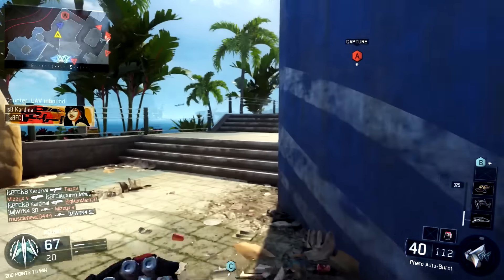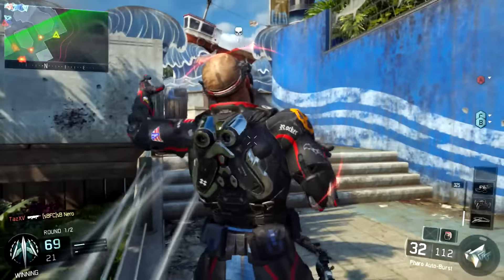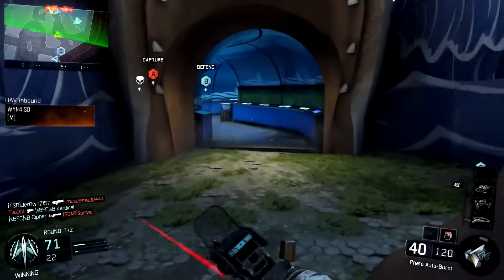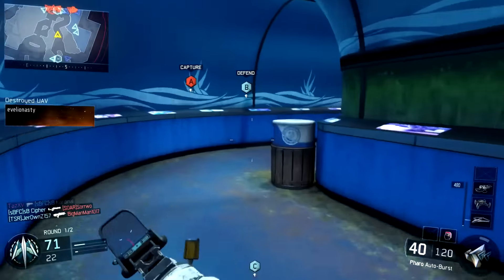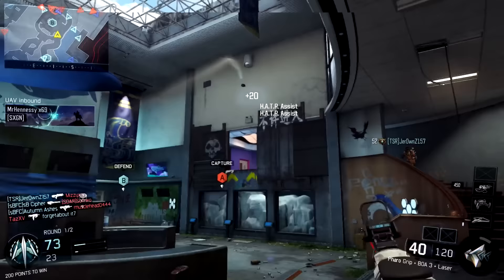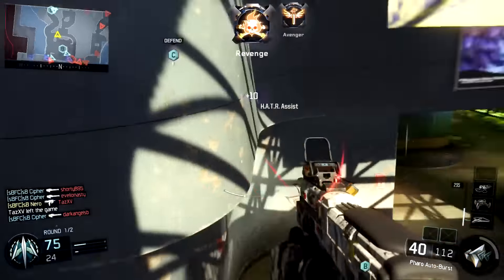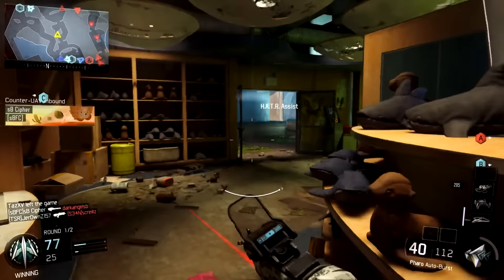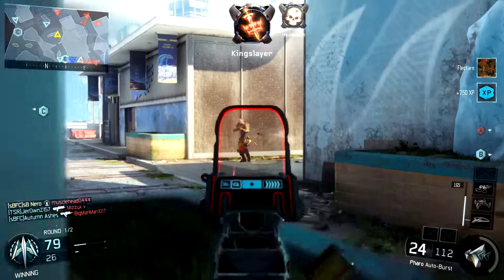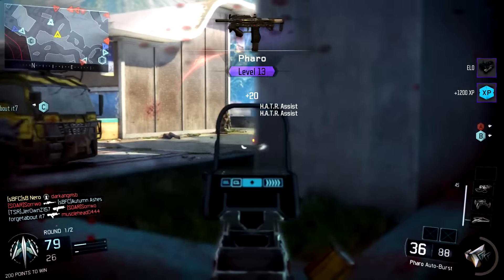A lot of people don't even give it a chance because it's a burst SMG. They may die to it and think, how did I die to that — it's a burst SMG? But if you actually try out the Pharaoh — I think you unlock it at level 31 or somewhere around there — I think you're really going to enjoy it. If you're an SMG player that likes to rush, I don't think there's a better weapon to rush with. Shotguns in this game you could argue are better, but they're so inconsistent with the hit markers. I've gotten the Argus and the KRM to gold already, and those weapons just seem so inconsistent.